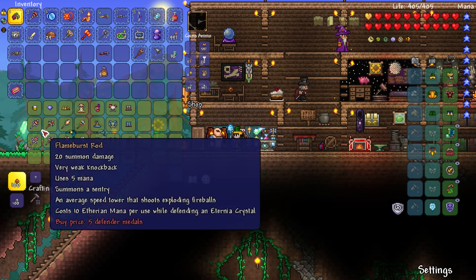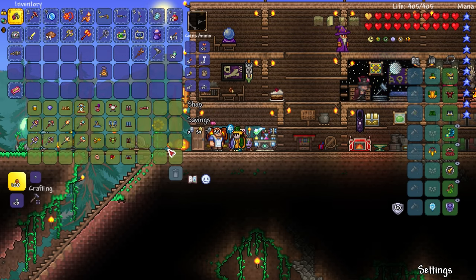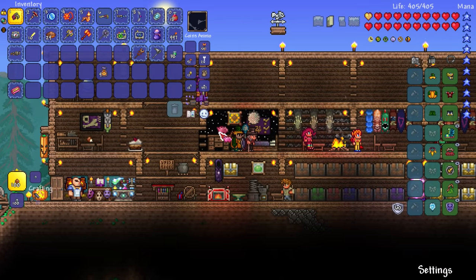Let's go to Patty and buy the Eternia Crystal stuff. They're called defender medals I think. I'm keeping those in my piggy bank, aren't I?